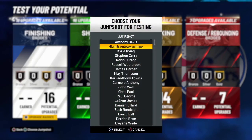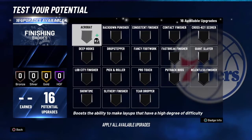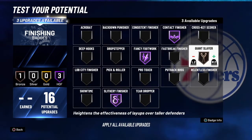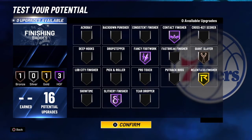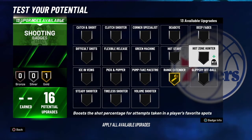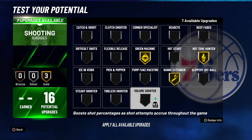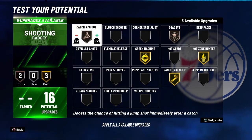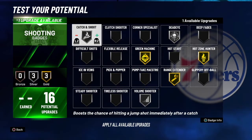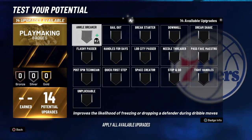For the jump shot you're gonna want to go to Kobe Bryant. Alright, for finishing badges: Contact, Fancy, Slithery — I put Giant Slayer on bronze and then put the rest on Relentless. For shooting badges, you're gonna want: Range Extender, Hot Zone Hunter, Green Machine, Volume Shooter — I'm gonna go Dead Eye first, then Catch and Shoot. The last one you can just put on Volume Shooter because Kobe takes a lot of shots.